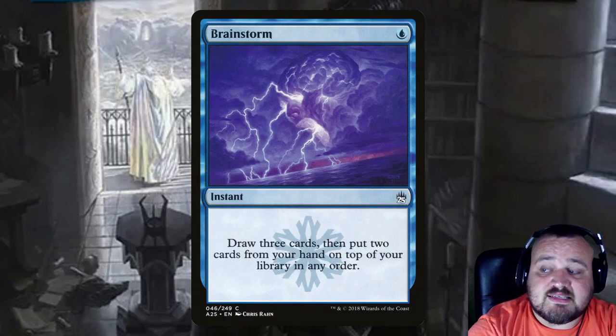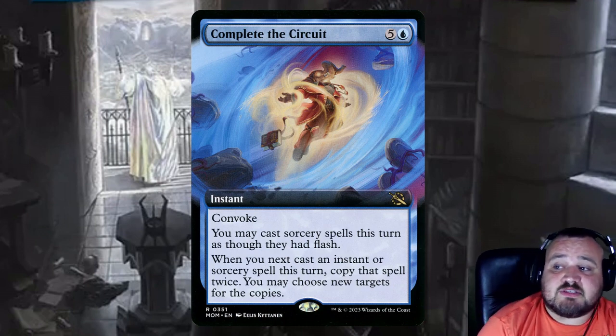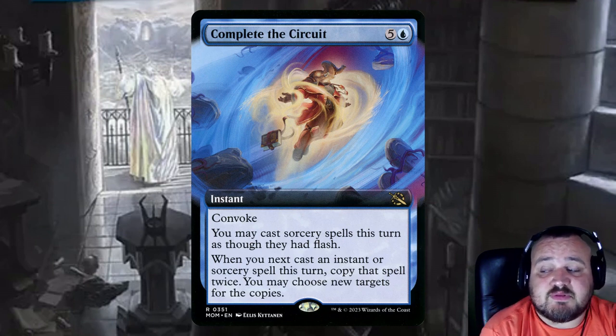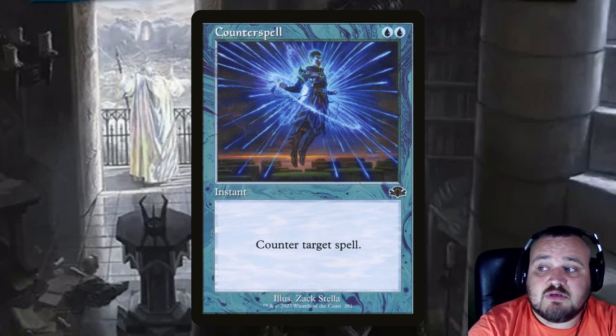Brainstorm is a single blue instant — draw three cards and put two cards from your hand on top of your library in any order. Complete the Circuit is 5 and a blue with Quintorius — an instant with convoke; you may cast sorcery spells this turn as though they have flash, and when you next cast an instant or sorcery spell this turn, copy that spell twice and you may choose new targets for the copies. Counterspell is 2 blue — counter target spell.